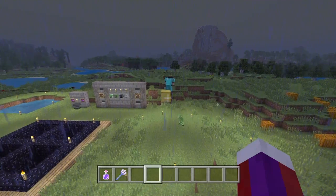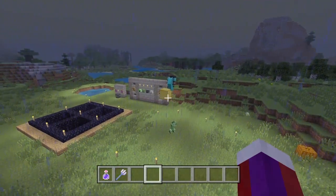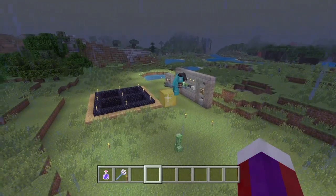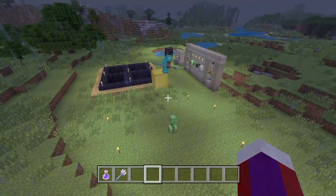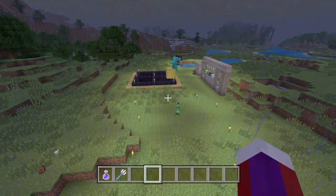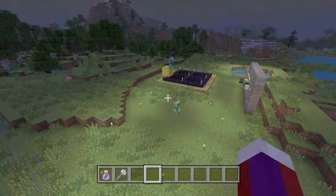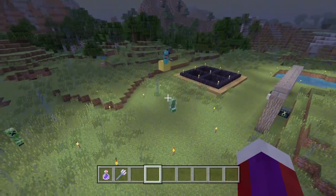As you can see, it's thunderstorming and that's exactly what you want. It's very important — this is the only way this is going to work. My friend Wreck is standing up here and we have a creeper down below. He's in survival and he's going to demonstrate how this works once he hits the creeper with the enchanted trident. Now as you can see, the lightning hit the creeper and now it's called a charged creeper.